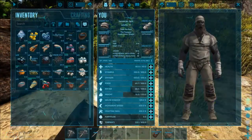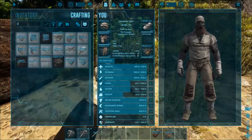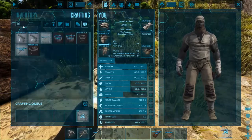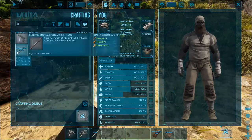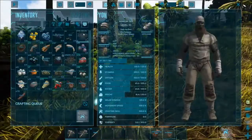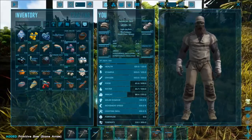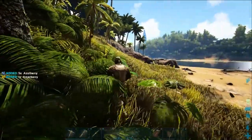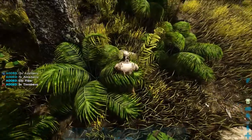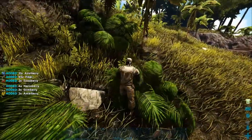I can make the bow now. Going to make two bows just in case, and see how many arrows I can craft. Only six arrows because I'm short on fiber. Putting the bows on the hotbar with boulders. Leveling up melee damage helped with harvesting, which is nice.